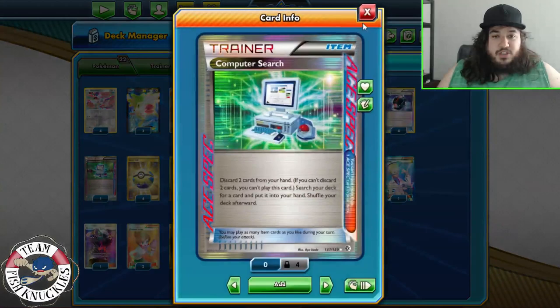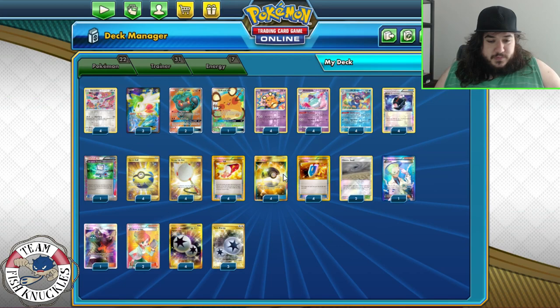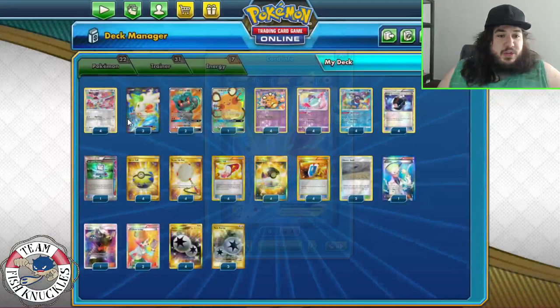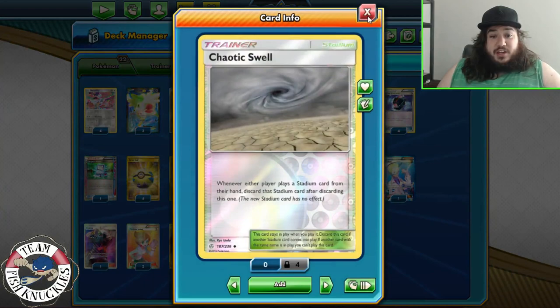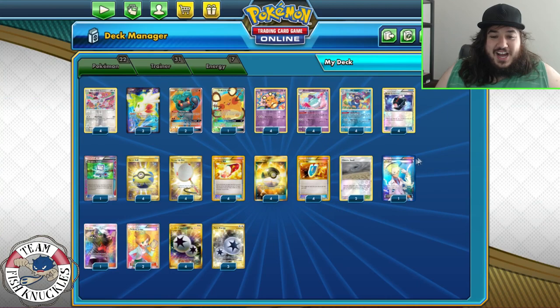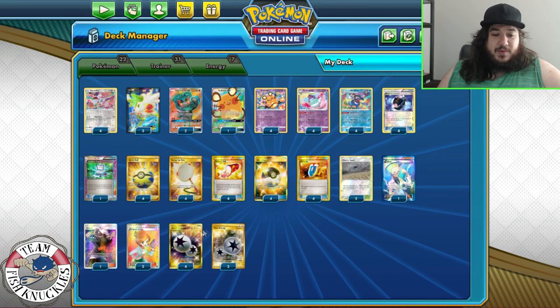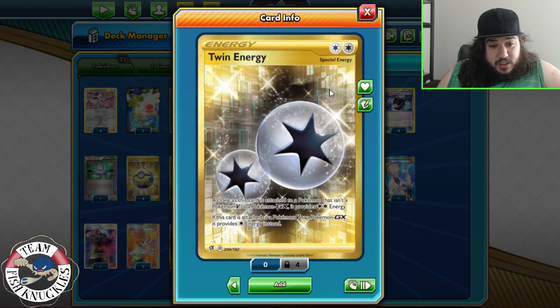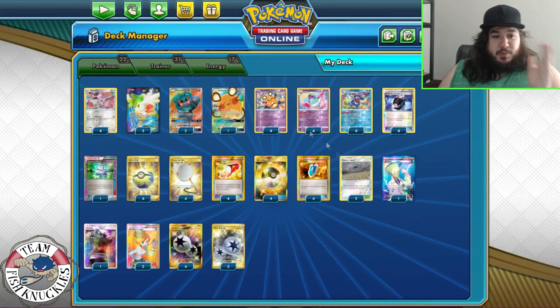We're playing three Shaymin and one Dedenne — basically like Night March setup. Shaymin helps set up, Dedenne discards your hand and draws six new cards. The cool thing is we have four Mad Party Pokemon, whereas in Night March you only have three: Joltik, Pumpkaboo, and Lampent. With four we do a ton more damage. Four Battle Compressor of course, one Computer Search for consistency, one Dowsing Machine as a fifth compressor option, four Quick Ball, four Ultra Ball for maximum consistency.